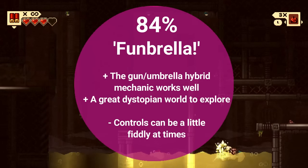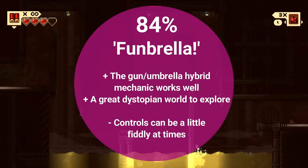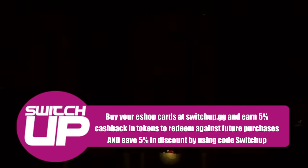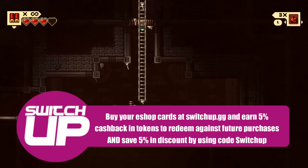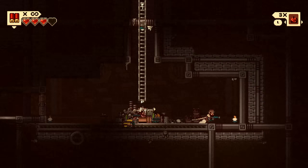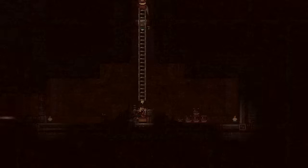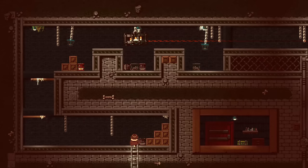Thanks so much for watching. Save yourself some money on your eShop credit using code SWITCHUP over at switchup.gg, where you get 5% off instantly and 5% back in coins. There's also a link to PlayAsia if you're looking to import games — use the link and code STATED for 5% off your order.